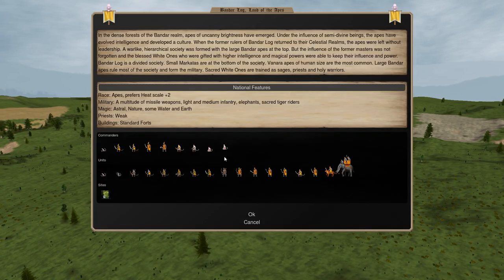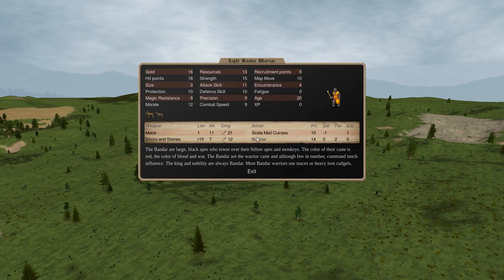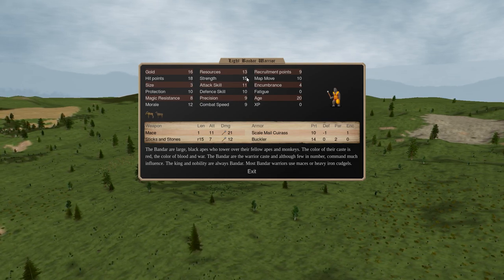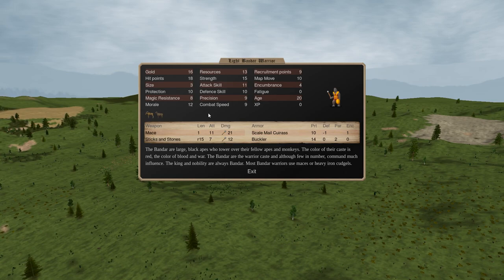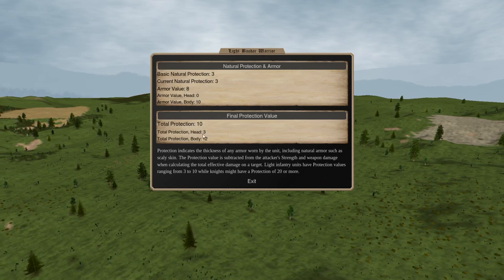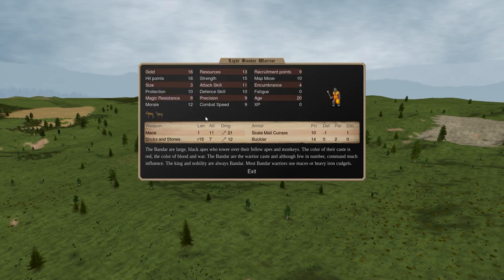Then let's look at Bandar Log. The Light Bandar Warrior in some ways has some better qualities than that Ulmish Black Plate Infantry. It has high hit points, high strength, a reasonably good attack score, decent morale. That said, there's a big problem with the Light Bandar Warrior - there's actually two big problems. First of all, protection score is overall low. In particular, it has almost no head protection and then only 12 body protection. Not super impressive, especially in an age where longbows and crossbows are becoming more prevalent.